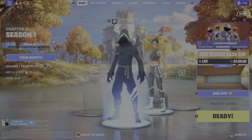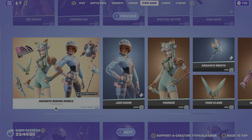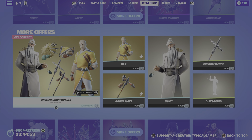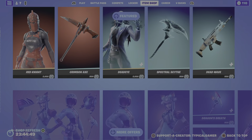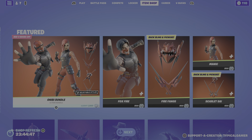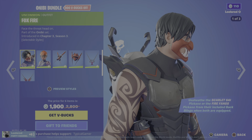Today is the item shop review for January 20th, where we're going to be reviewing all the new stuff that has just come to the item shop. It's not new, but it's new to this item shop, and that's what matters. Let's start off with the Onabee bundle.